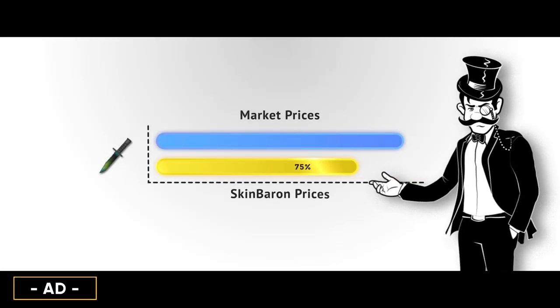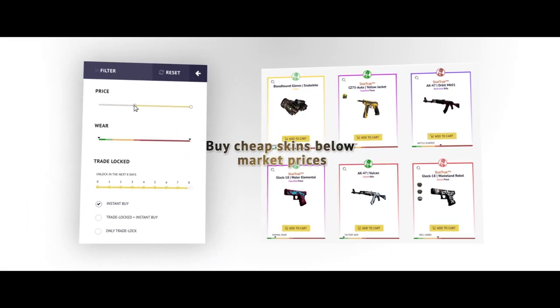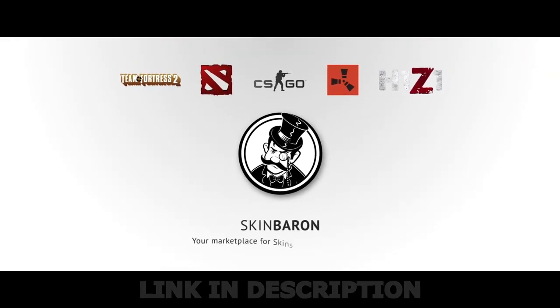This video is sponsored by Skin Baron. Skin Baron is a market site with prices lower than Steam's community market, so you can find some really cheap skins. It's easy to check out, they have lots of different skins and all transactions are secured. Visit Skin Baron through the link in the video description below.